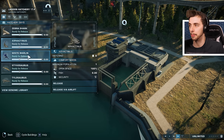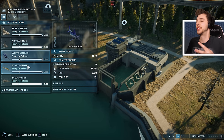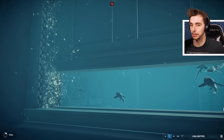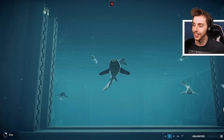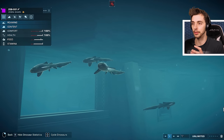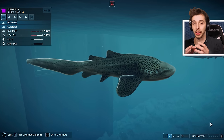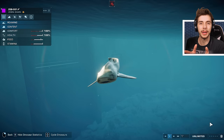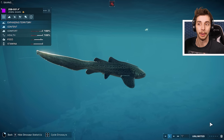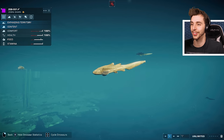We've got a zebra shark, Xiphactinus, white marlin — frickin' fish! This is beautiful! So we're gonna release the zebra shark — this is the first time I'm seeing it. They're so small, bless them! Now, a lot of these creatures have the anatomy of the Opthalmosaurus because it's very basic, like a fishy anatomy. You don't even have to rig them out — you can just rig it to the base, I'm assuming.